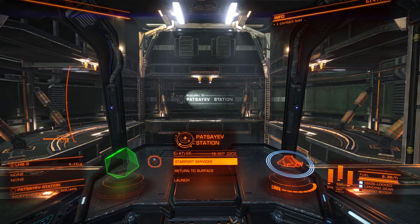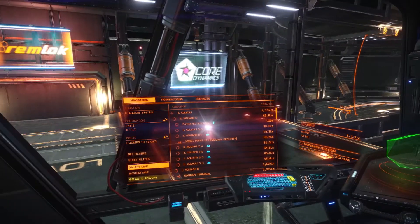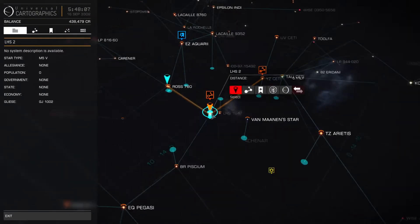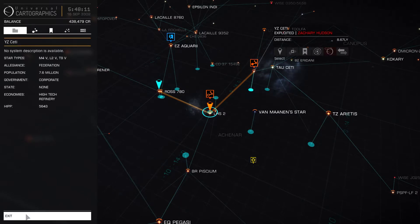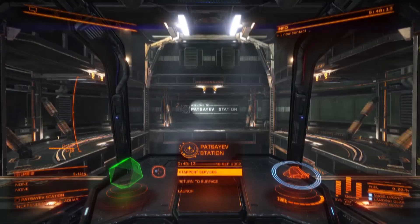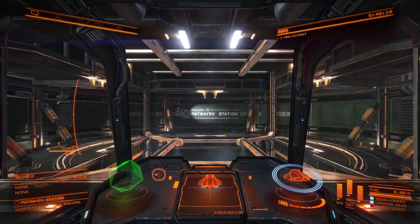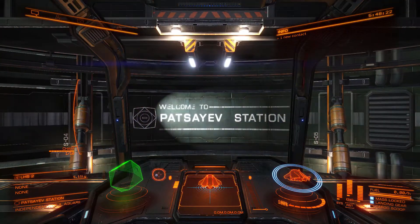Hello everybody, my name is Blind Senpai and welcome back to Elite Dangerous. I am bounty hunting again here, but I'm going to find some new hunting grounds. I got a new location queued up already — it's a couple jumps away. Hopefully we'll be able to find something good when we arrive there. So I'm going to leave this station and get on our way.